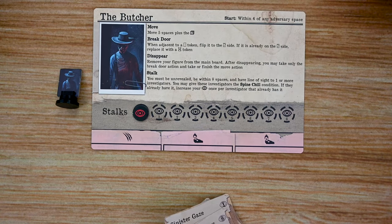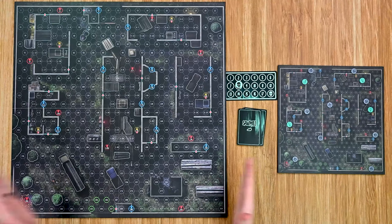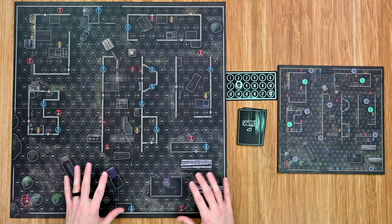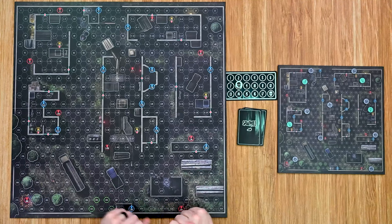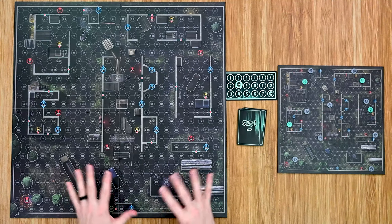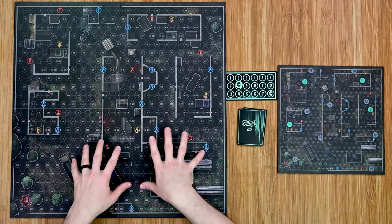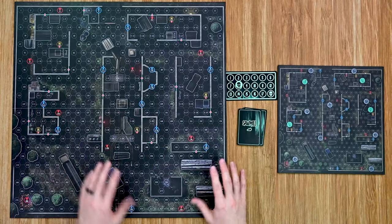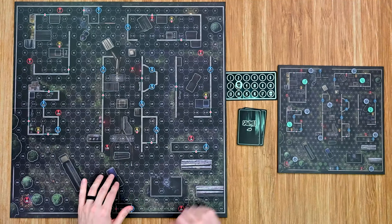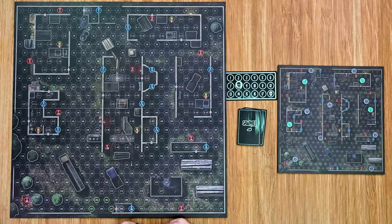Next, let's look at the two main boards. The first is the main board where all investigators move around, investigating and finding evidence, items, and other things. This particular location is the Sawmill, which has five different buildings and all kinds of obstacles that block players' line of sight — such as a truck, logs, and various small rooms.